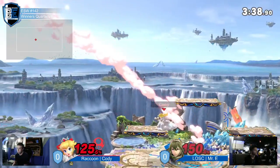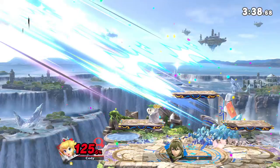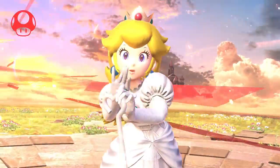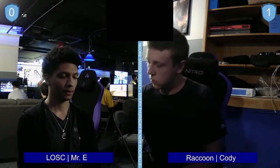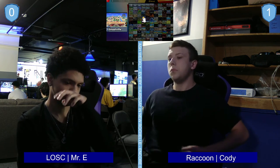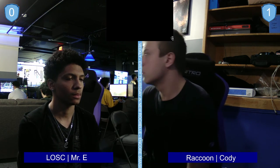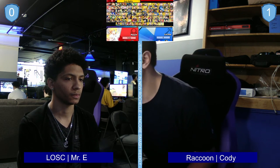Mr. E is playing very, very passively to try to make sure he gets that hit, and Cody just Side Bs, saying 'alright, you've had your fun' — throws it back and absolutely murders Lucina. We saw Mr. E very cold at the beginning and slowly warm up throughout the game, and toward the end he almost brought it back — it was one good hit away from bringing it back.